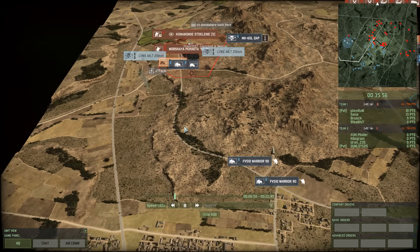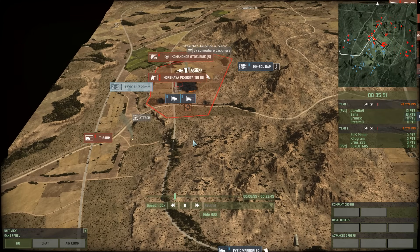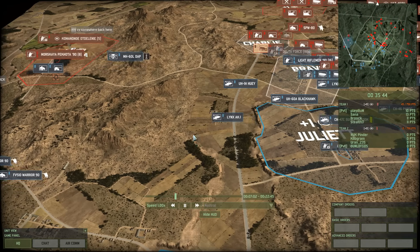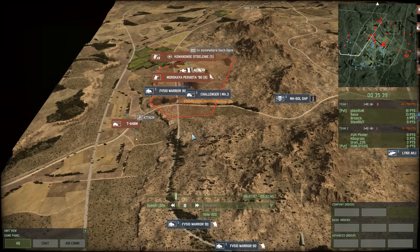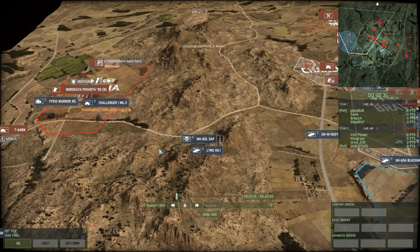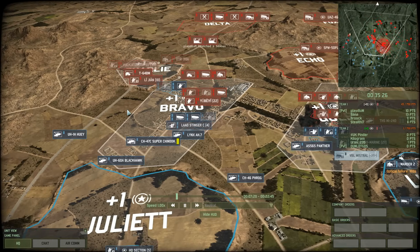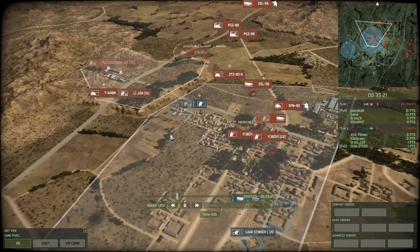Fifth skill that you really need to be able to do: experiment. Wargame is not a static game. There's not an end-all solution — there's not anything that always works, unfortunately. So sometimes you're just going to have to be willing to experiment. See what works, see what maybe doesn't work. An experimental mindset, or being able to change stuff in your deck, is going to allow you to get more units killed and get more games won.